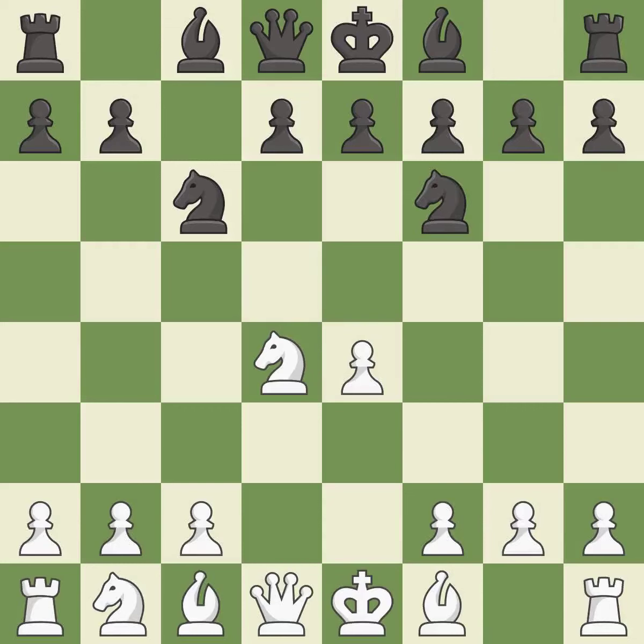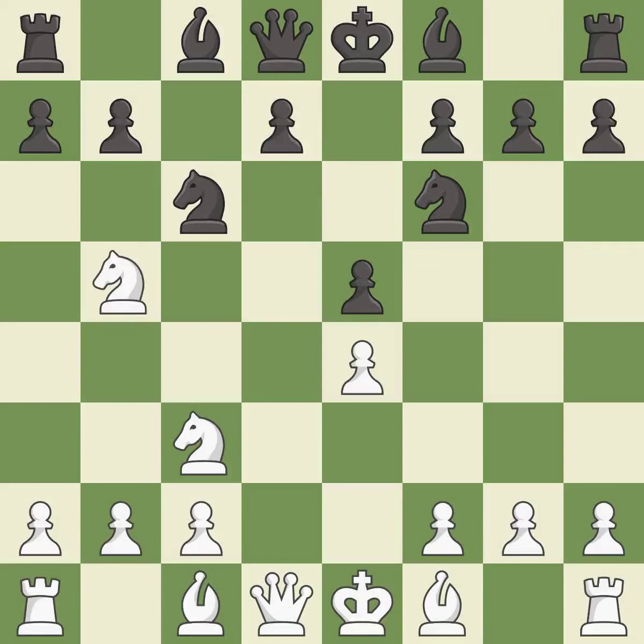Nf6 develops the knight toward the center and attacks the undefended e4 pawn. Nc3 defends the e4 pawn and puts more pressure on the d5 square. e5 takes space in the center and immediately attacks the knight on d4. Ndb5 gets the knight away from danger and threatens the strong Nd6+. d6 stops the threat of Nd6+, supports the e5 pawn, and allows the light-squared bishop to develop.